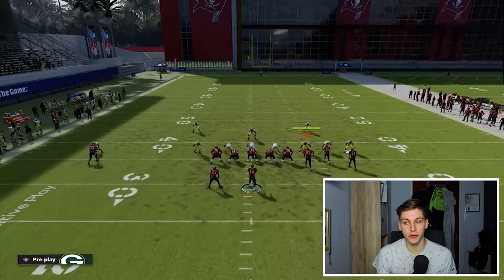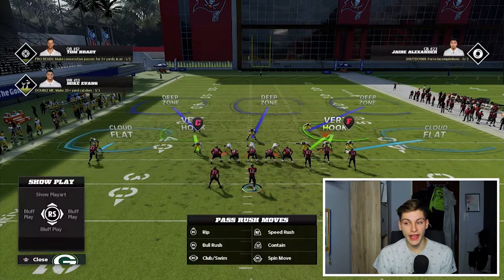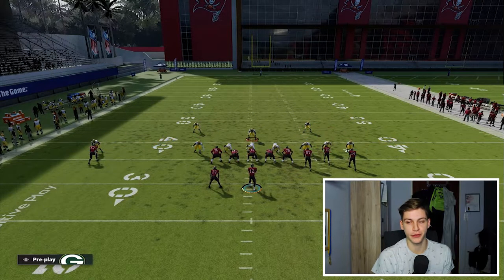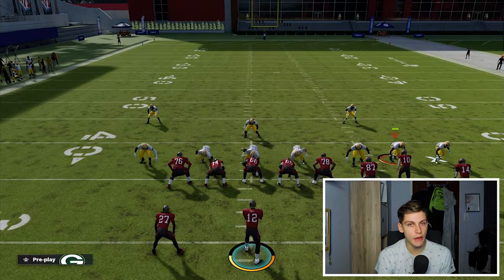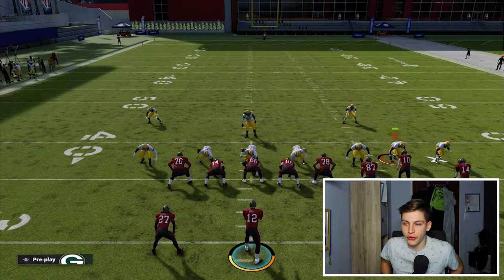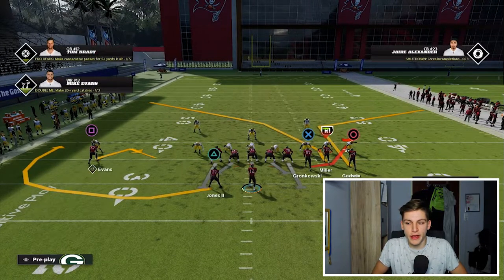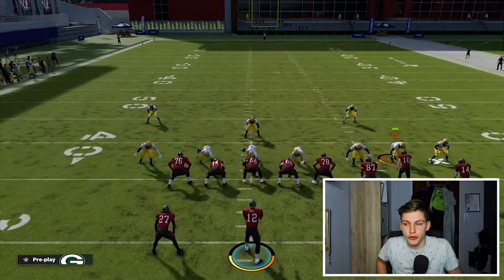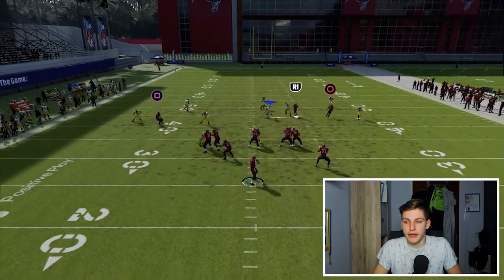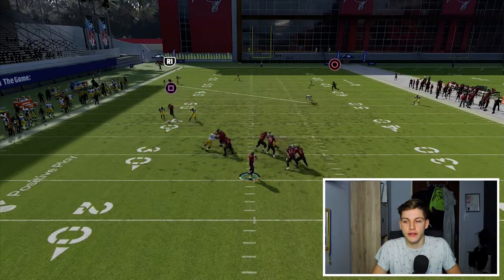What you're then going to want to do is put this outside linebacker in a bird hook. This is used because you obviously don't want the guy in the middle third doing that, and this will take care of a lot of routes. I'm going to show you this by running just some crosses, and corners at this defense. I just want to show you how these routes are being played. Tell me you see anything open.